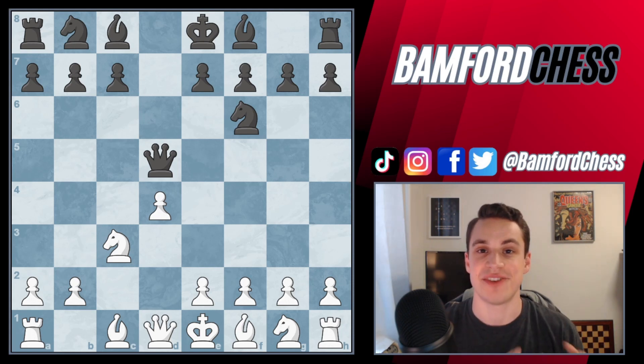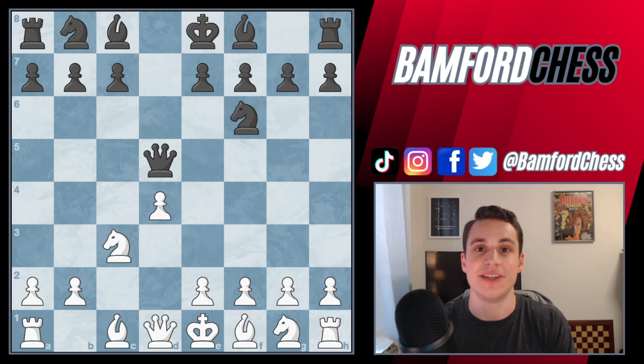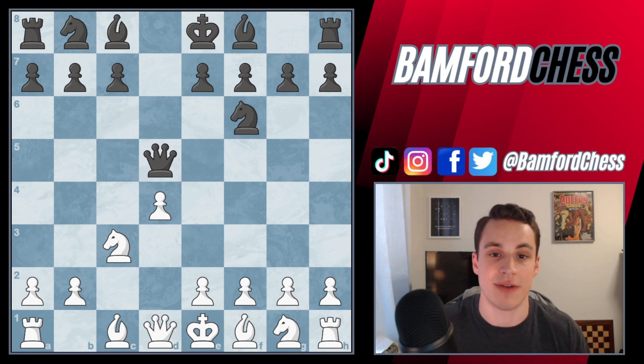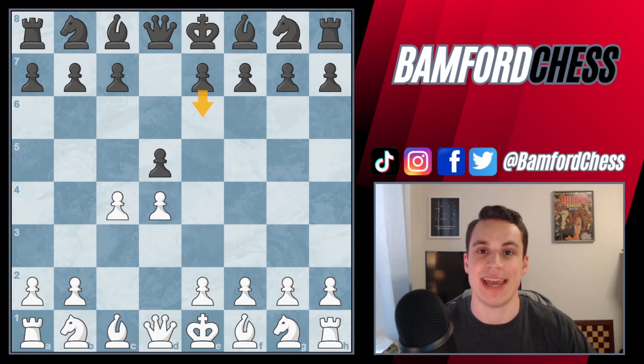If the queen recaptures instead, then we can go knight c3 — again a developing move — forcing our opponent to move a piece they've already moved. Time is a strange concept in chess that a lot of beginners and intermediate players don't really think about. But in the opening it is so important because if you lose time, it's as if you gave your opponent an extra move — imagine the kind of advantage that would be. So look for instances where you can gain time, but also protect your own time by avoiding situations where you'll lose a turn. Instead of playing knight f6 into that line, play e6, so you can recapture with the pawn and your opponent cannot gain a tempo on you.